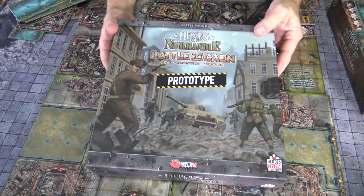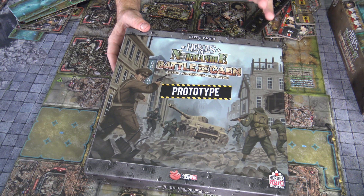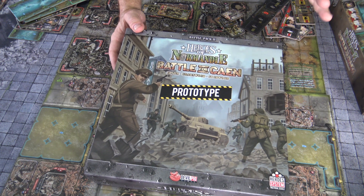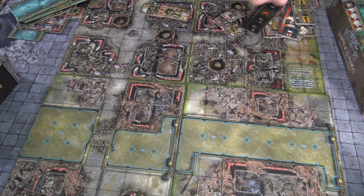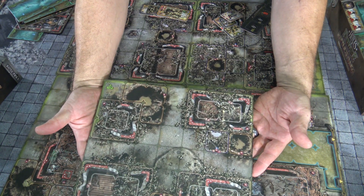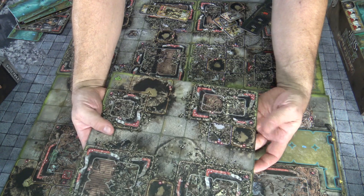So what we have here is the prototype copy. This is going up on Kickstarter May 18th — you're going to want to back this. This is just going to be glorious. Battle Pack 2: Heroes of Normandy — Battle for Caen. One of the most important battles between the British and the Germans. Everything you see here is prototype and there may be more or less, but one of the things I'm always impressed with is the quality. Even in prototype status, it is absolutely beautiful.